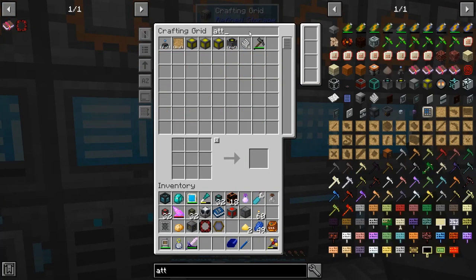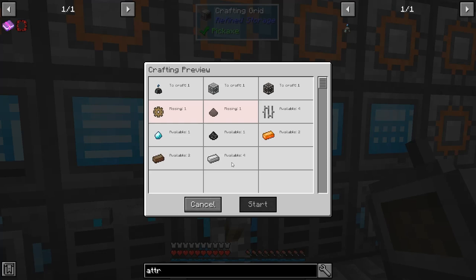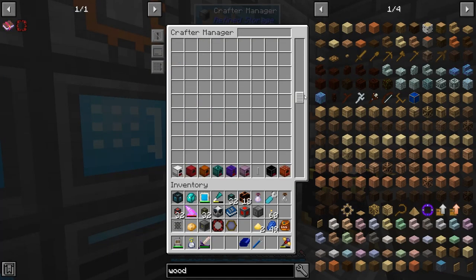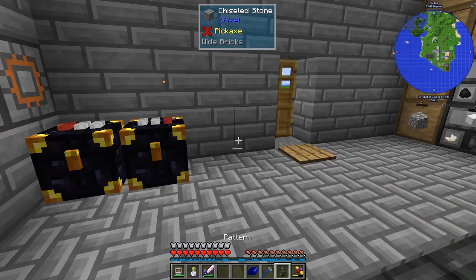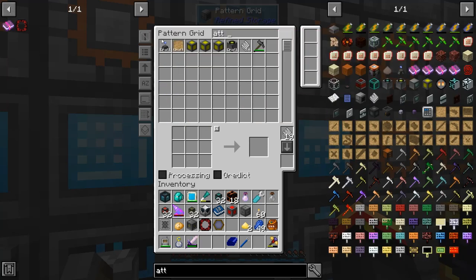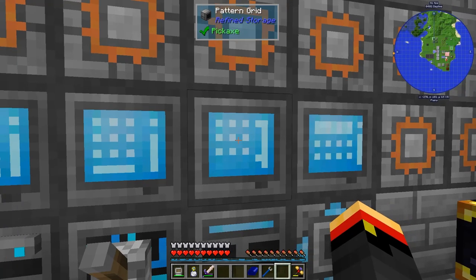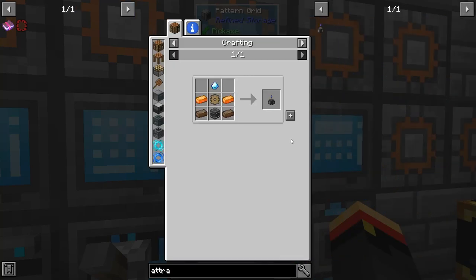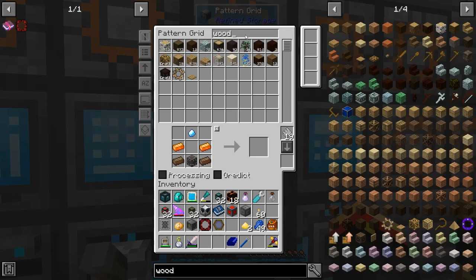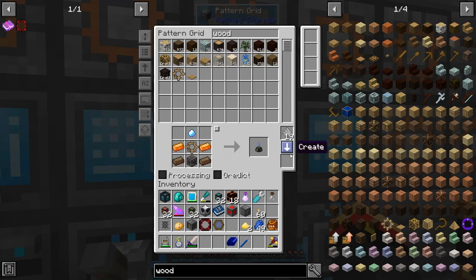We should be able to make the Attractor Obelisk now, but I have no solatium dye and no wooden gears. We must have put the pattern in wrong — let's get that pattern out and change the gear type. I want the other wooden gear — can't make that right now. Don't have any soul dye either.